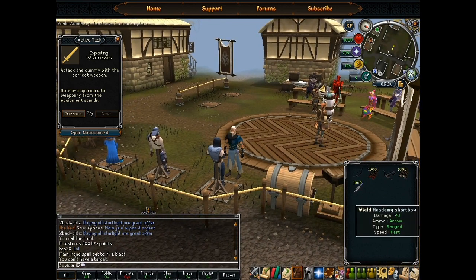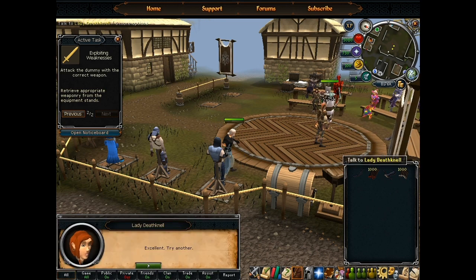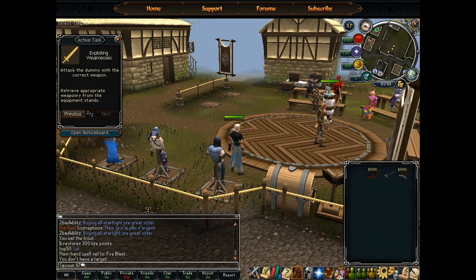Obviously that's not thrown. Whereas this is clearly thrown because it's an ammo type. I don't know why my attack stats are so high on that. It seems the most likely thing they're going to pick next is magic.